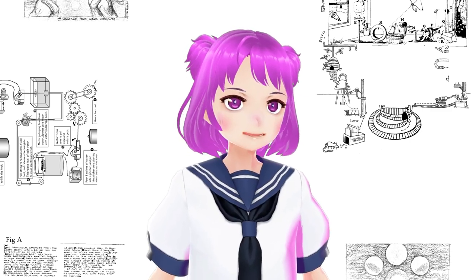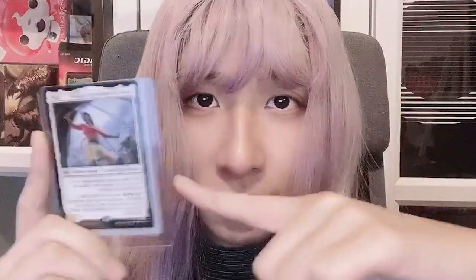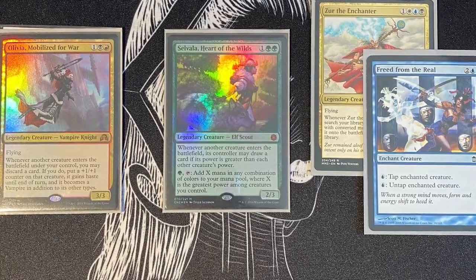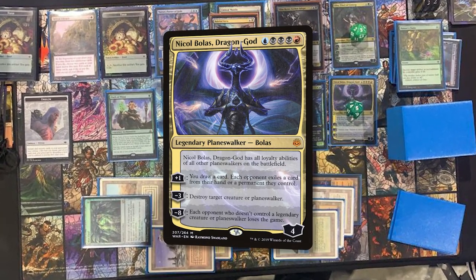Malcolm's first commander was SysAe Weatherlight Captain. In fact, it was because of him I started playing SysAe myself. While I made a CEDH deck that played every meta commander in a 5-color shell, he wanted a deck with every Planeswalker from War of the Spark that would win with Nicol Bolas, Dragon God.